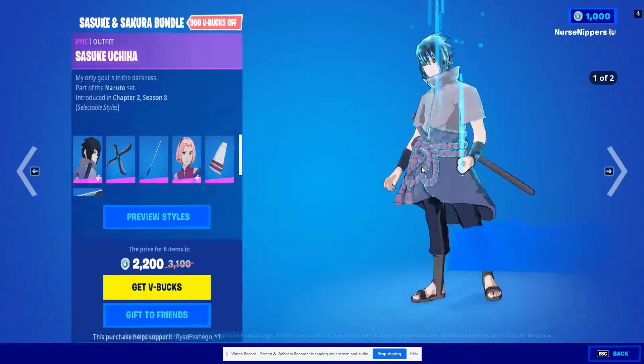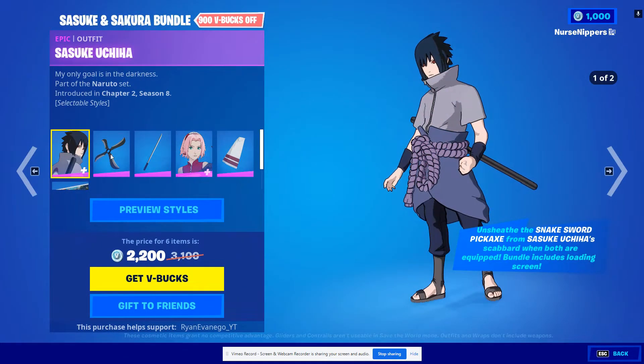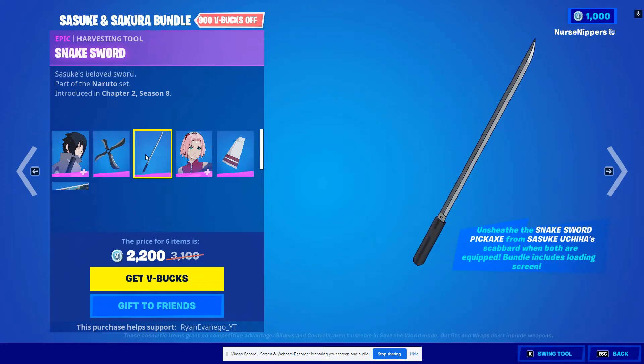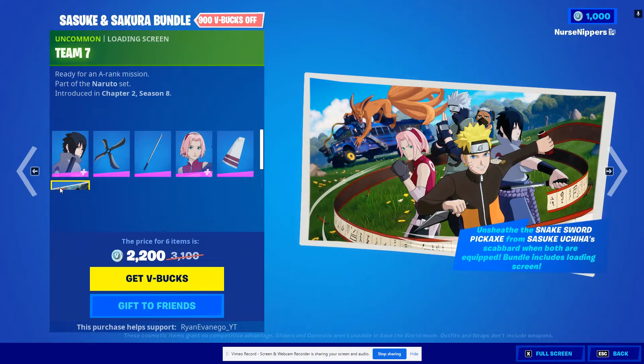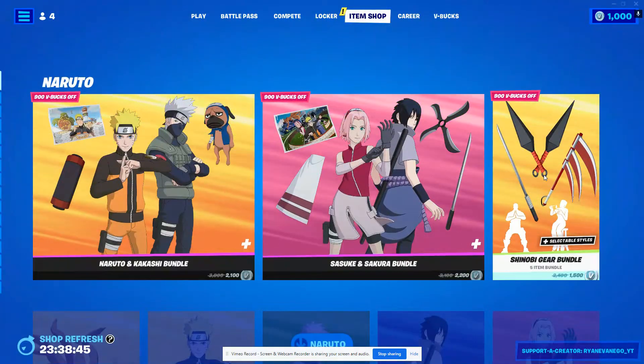The Sasuke and Sakura bundle includes Sasuke, his Demon Wind Shuriken back bling, the Snake Sword harvesting tool, Sakura's skin, her Hidden Leaf Cloak, and then the Team Seven loading screen.